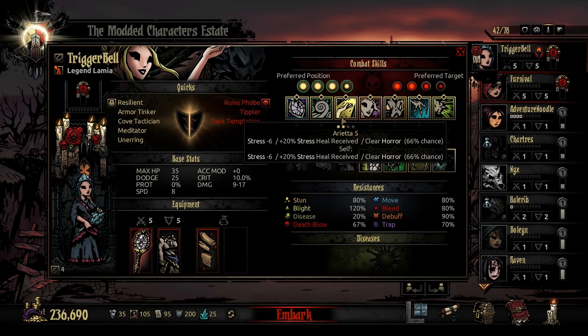Next in her support kit is Arietta, essentially her stress heal, and it is also limited to being in position 3 or 4. What's fun about this stress heal is that it stress heals herself and another target at the same time, with a chance to clear horror.